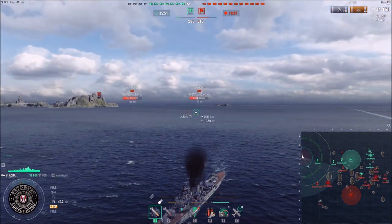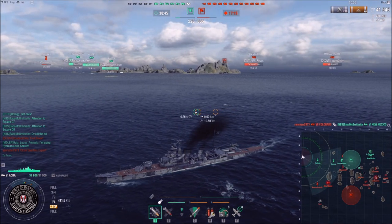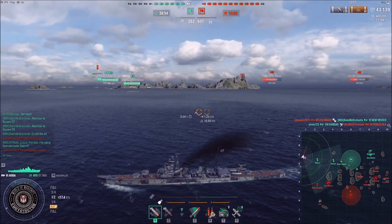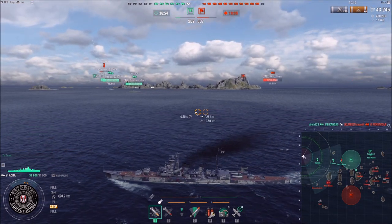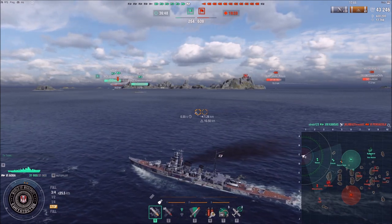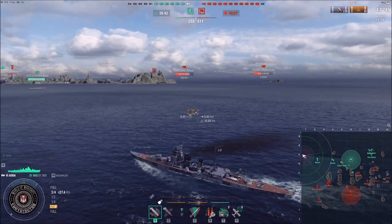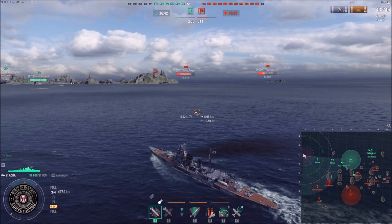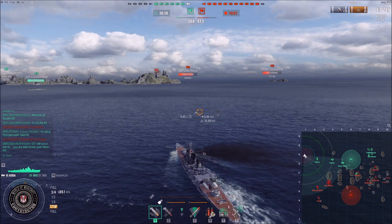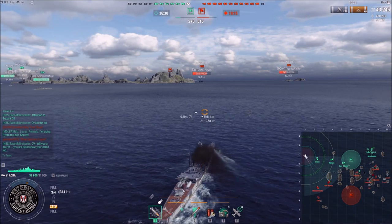I'm dodging by slowing down. Over these ranges, it's even hard for good battleship players to reliably hit you. Aoba is a very squishy ship — usually if the Massachusetts hits me once really hard, he probably scores a citadel and I'm down to half HP. That's how vulnerable these low- to mid-tier cruisers are, so you have to be extra patient. If you have the opportunity to use an island, that's a different story — then you can just dish out the damage.